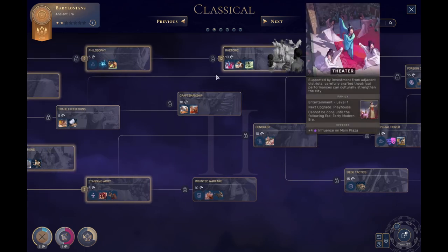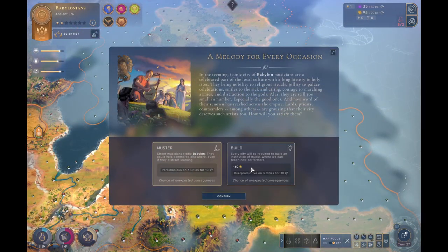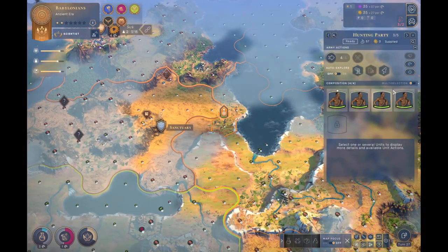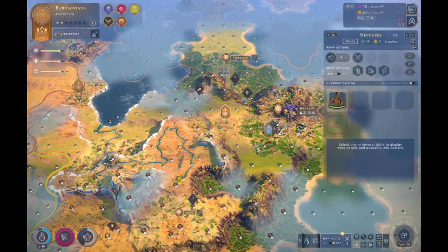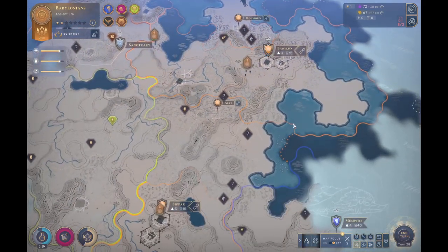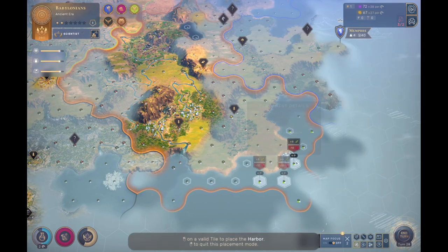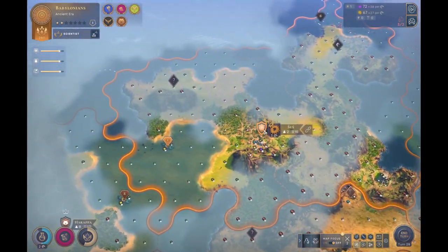You are expected to do tech for the next era as a science civ. Ooh, overproductive — extra 10 industry in all my cities, very happy for that. Any extra influence we get, I'm going to use it to start attaching outposts. I need to attach this one to Babylon, I need to attach this to Sipar. I'll build a harbour down there — yeah, let's build it there. We don't want to build a harbour in that lake.